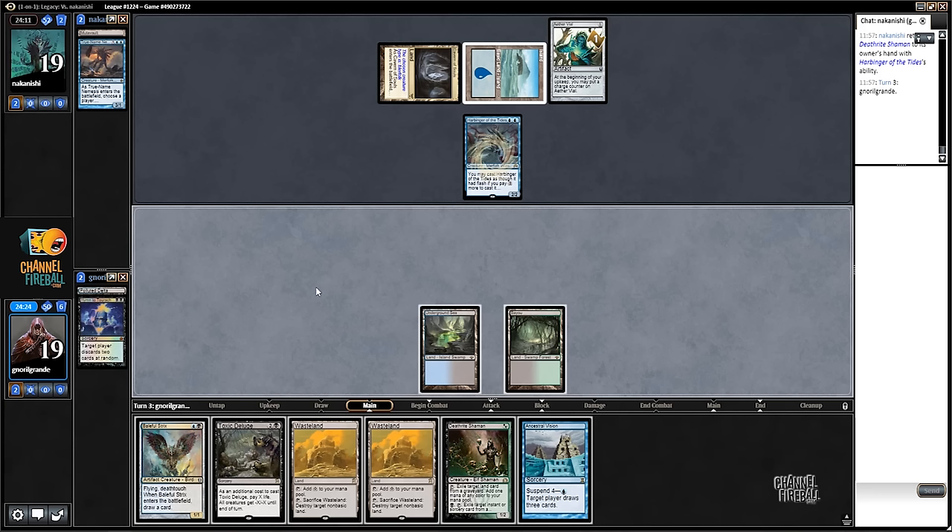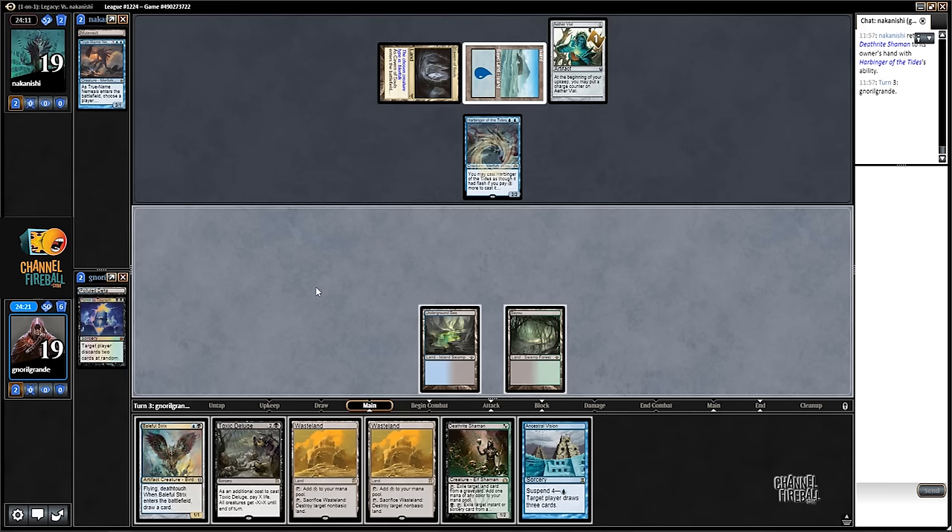Here I can play Death Rite Shaman, or I can just suspend an Ancestral Vision and say go. I'll put him in a tough spot with more spells and then get him with Toxic Deluge - I think that's what I'm gonna do.